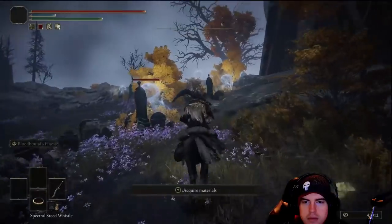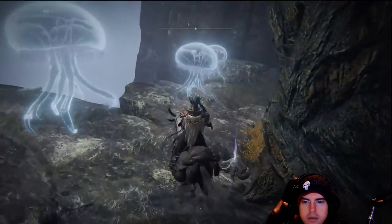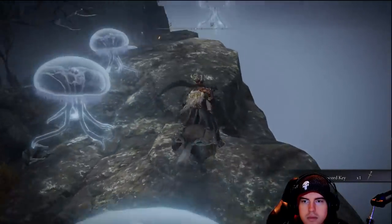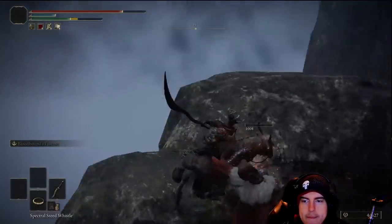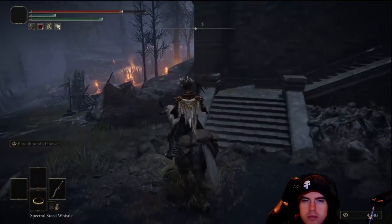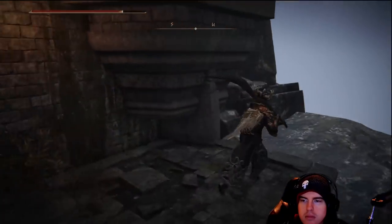We'll start heading up the right side through this graveyard, past these jellyfish and behind this tree. We've got another stone sword key — more than a few in this area. From that point we'll start heading off to the right towards the castle; there'll be a few enemies over here. Not too hard to take them down, but they do have flame abilities, so do watch out for that.